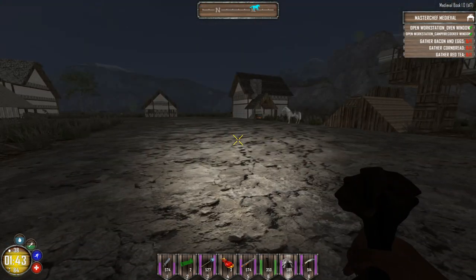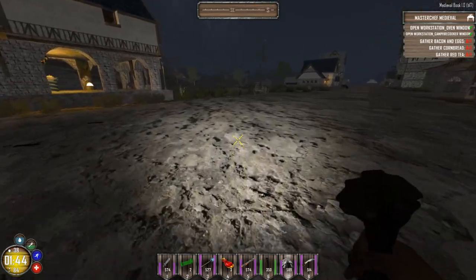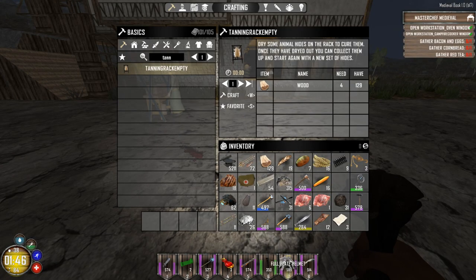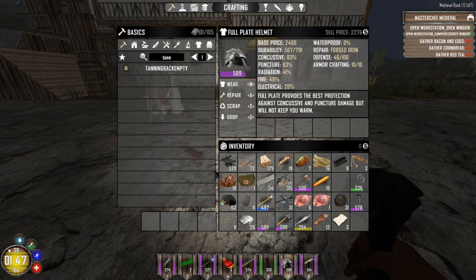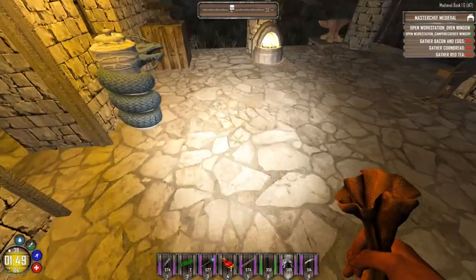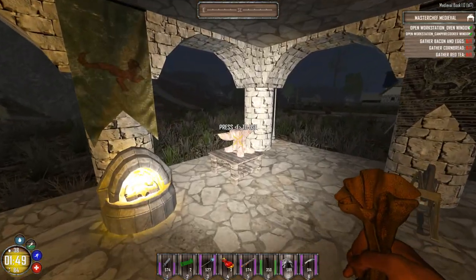If you're looking for something that's the equivalent of a mining helmet in the game, you're going to want to eventually find the wizard's hat — it is essentially the equivalent. I don't generally wear mine because I generally like to keep my armor on. But maybe for this tutorial, because it's at night, we will just do it that way.